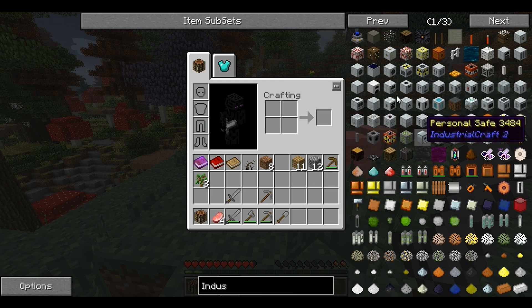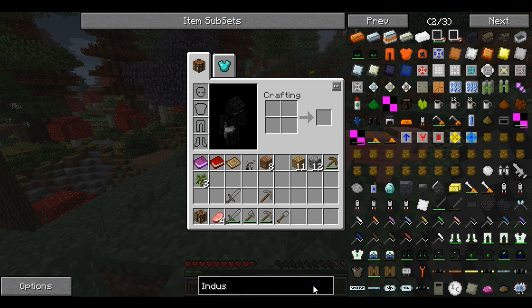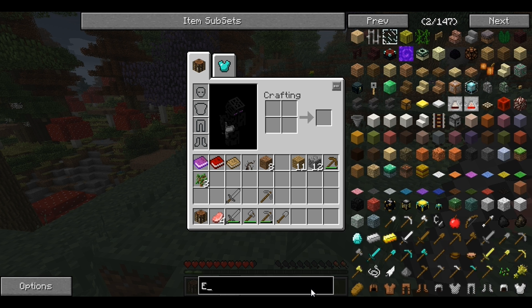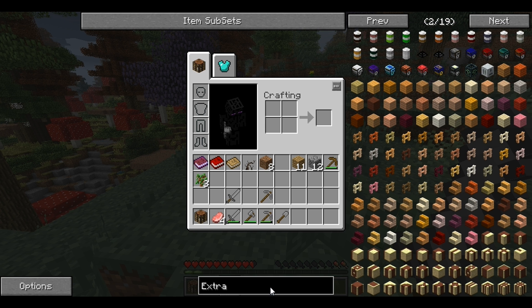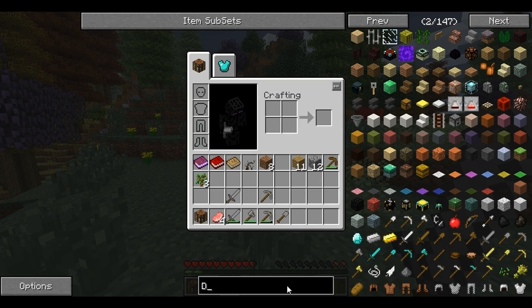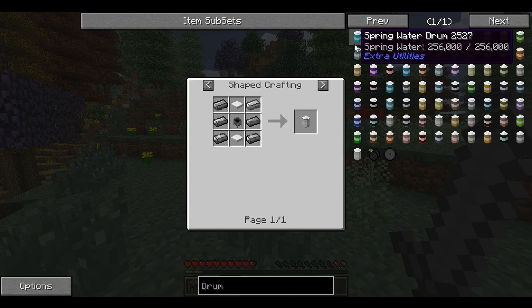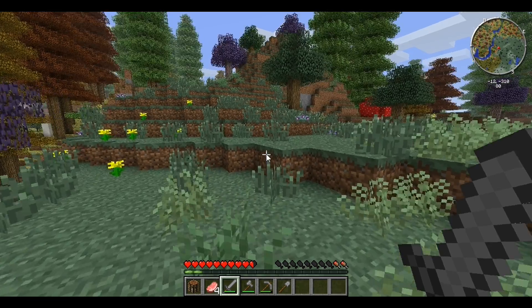Those are like the main mods I'm going to be looking into, along with Extra Utilities, which has these barrel drum things. These drum things are pretty awesome. Let me search up a recipe for one real quick so you have an idea — they aren't too expensive in my opinion. I think they're actually decently cheap considering how powerful they are.